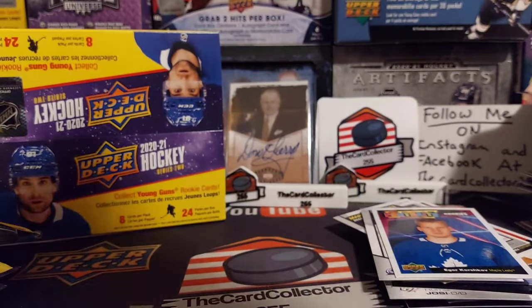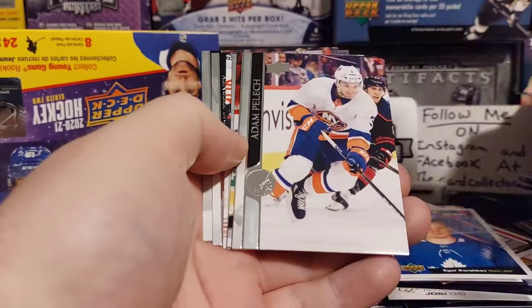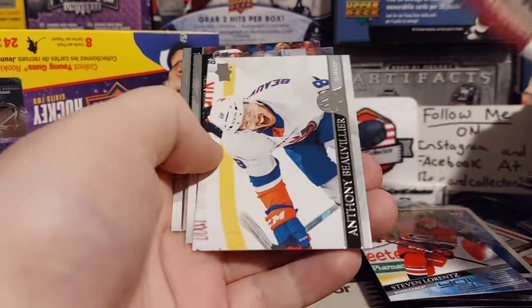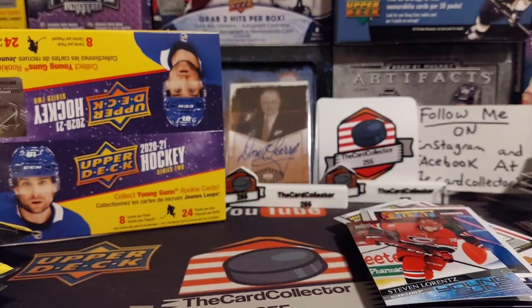And the last pack — praying that we do hit at least one more young gun. And it looks like we do. Let's see who we got. Steven Lawrence. Pretty rough box right there for a hundred and whatever dollars with tax and shipping.